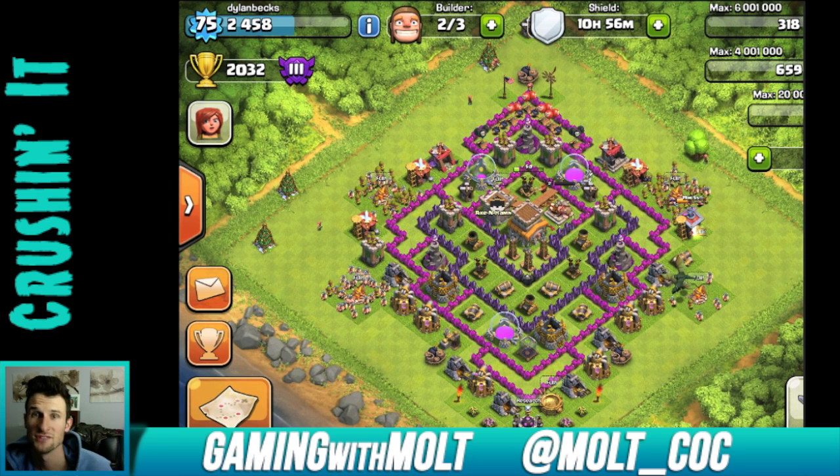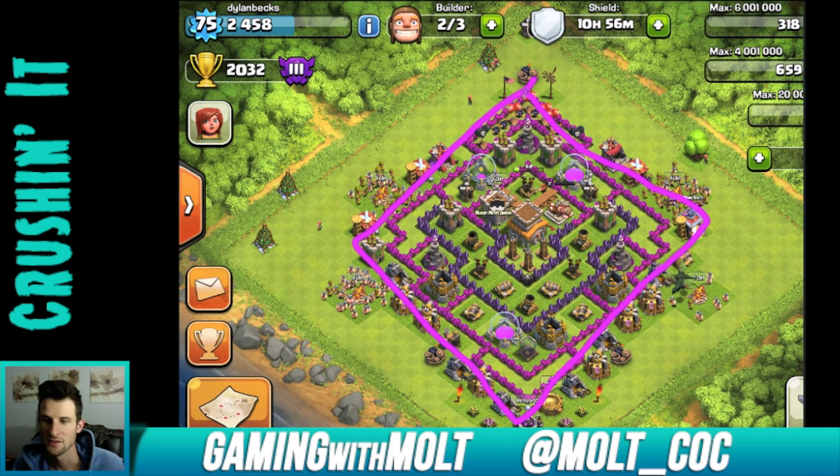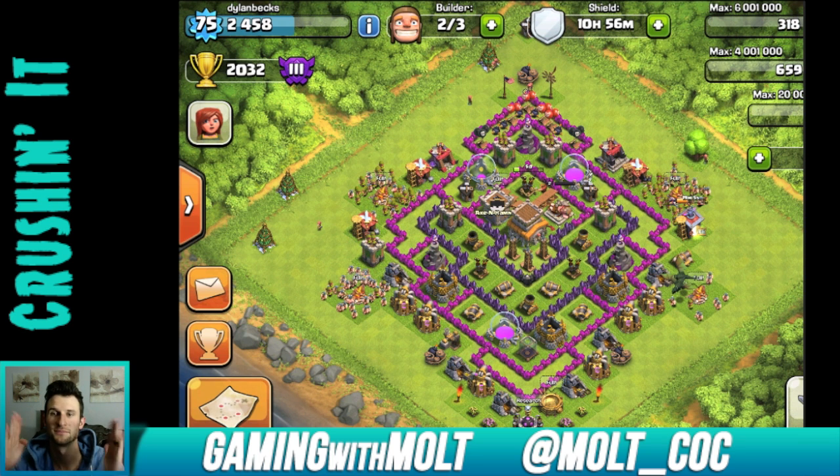Now moving on to Dylan Beck, level 75 — so that's a huge level difference from Warrior Z. His is a trophy base and it is a little bit long. One thing that's easy to do when building your base is to make it like a diamond, and that can be dangerous because it makes it really skinny. Somebody can break in from the sides and get into the middle pretty easily — four wall breakers can get right in and then let archers take out the town hall. Also, you have an archer tower outside the walls right here — definitely move it in.